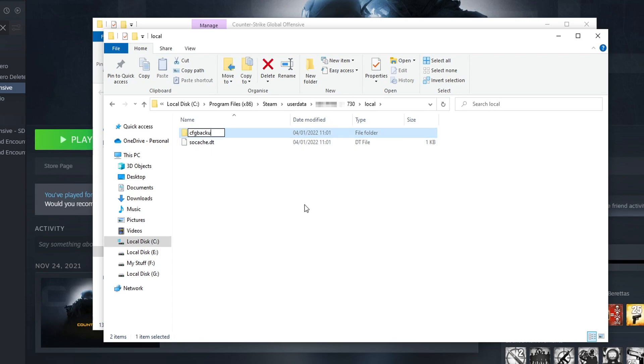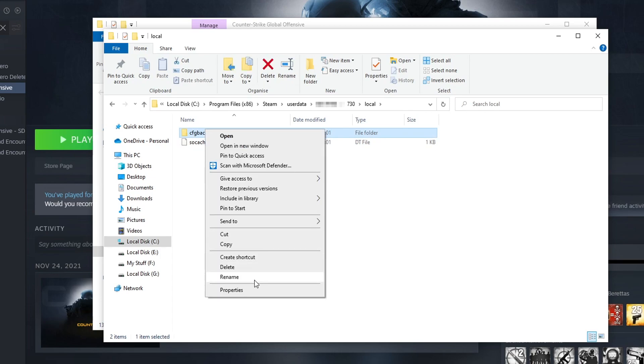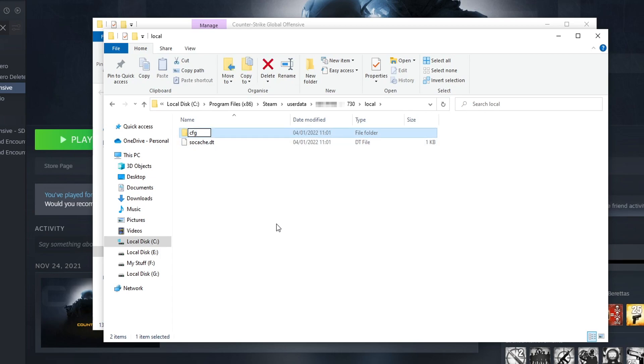Add 'backup' to the end of the CFG folder name and press Enter. Launch the game again to see if that fixes the issue — this will reset all the settings within the game. If it didn't resolve the issue, you can delete the new CFG folder that gets created and rename this folder back again.